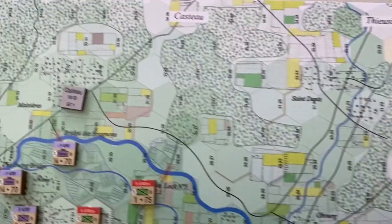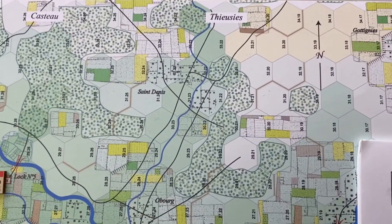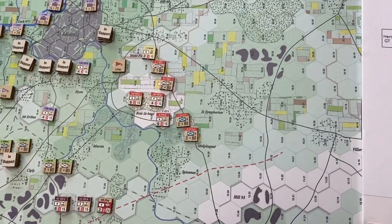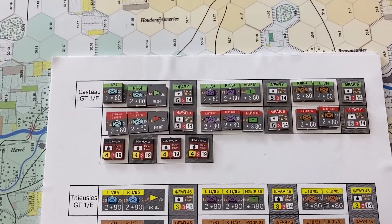This is not so important with Casteau because it is so close to the edge of the map. But on this flank, units often go all the way down before they actually make contact with the British. So this particular innovation saves a lot of time.